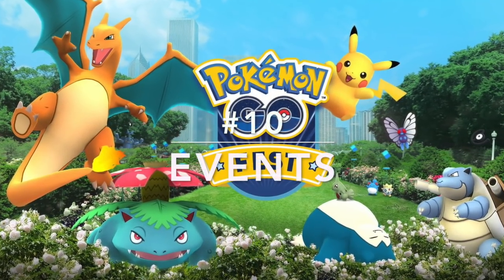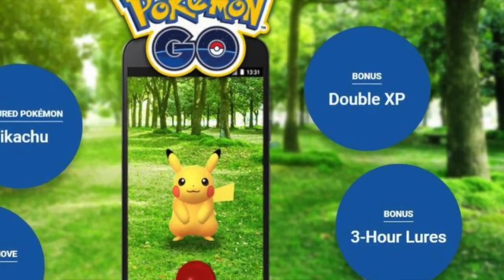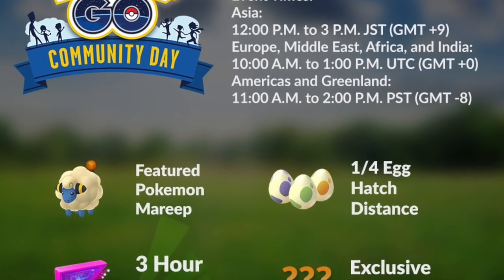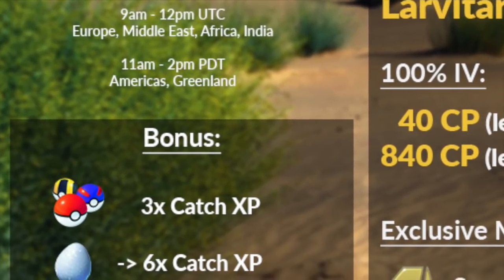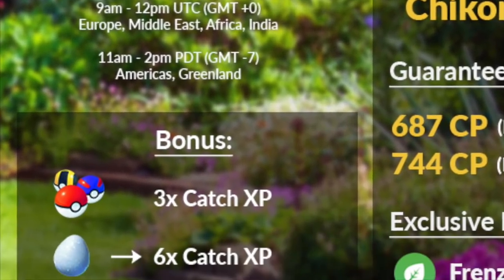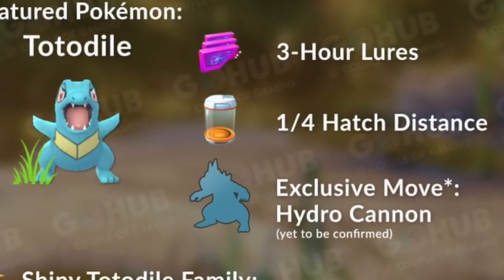For the final tip: pay attention to events. There's always something going on in Pokemon Go to help you level up, maximize stardust, or have fun. To see current events, click the Pokeball icon, then click News. Every month there's a Community Day featuring a special Pokemon that learns a special move — a great opportunity to catch Pokemon, earn XP, and gain stardust.